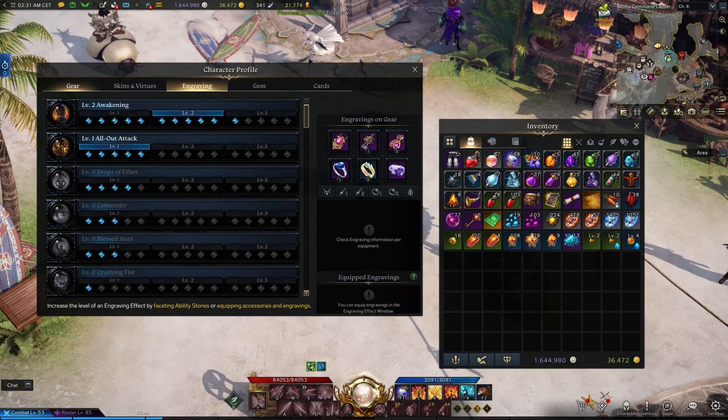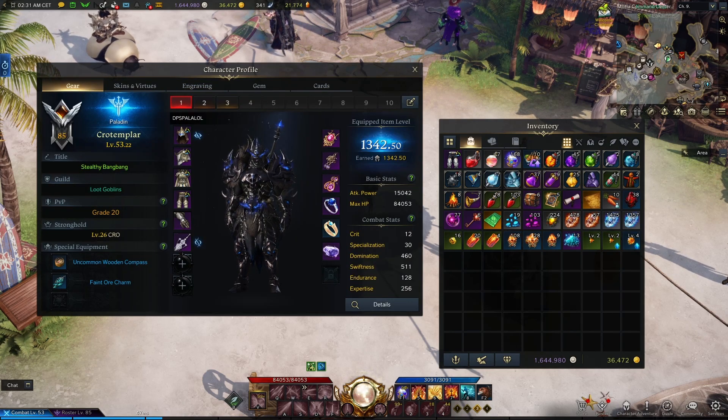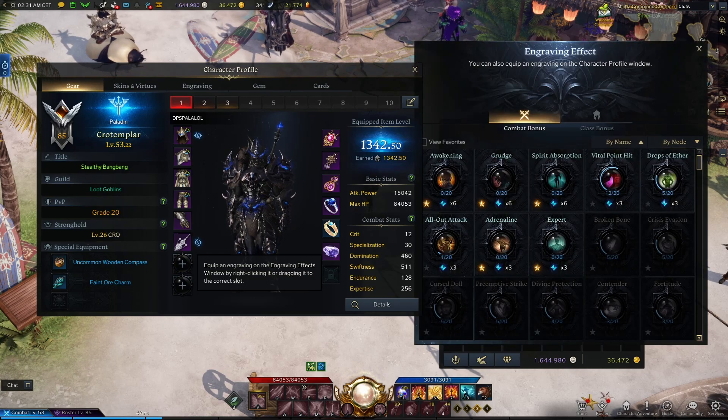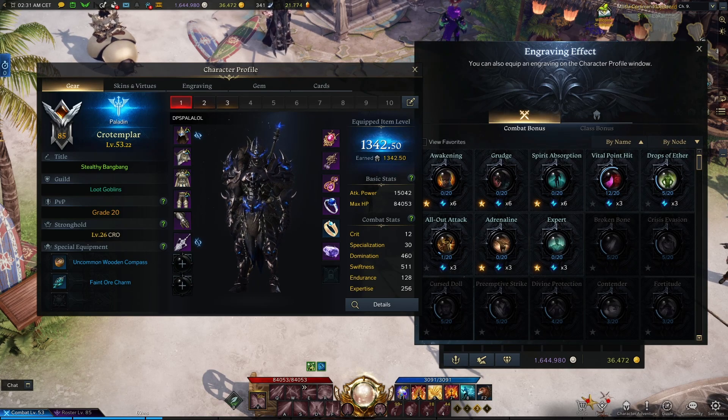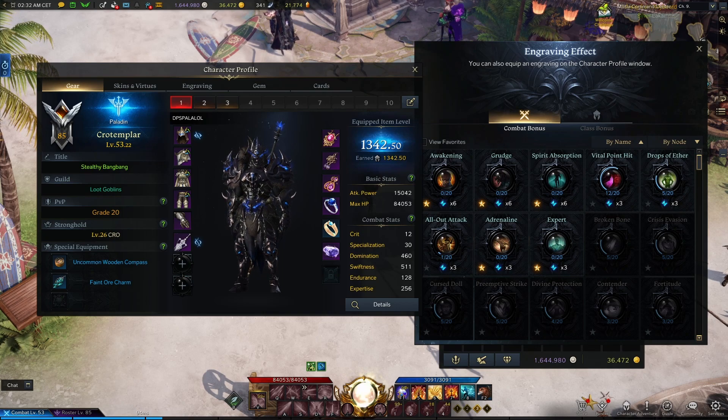So how do you level up engravings? There are 3 ways. The first one is through your skill book system. If you look on the left side below your weapon there are 2 slots. Click one of those plus signs and an engraving effect book window will show up. In here you will find all the engraving recipes you've learned so far. Recipes once learned are unlocked on your entire account, which means you only need to obtain them once to be able to use them on every character you play.